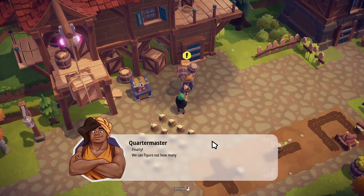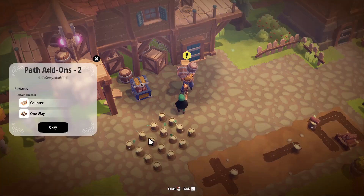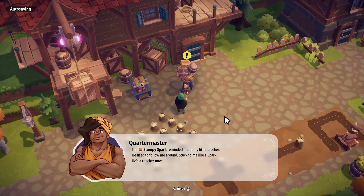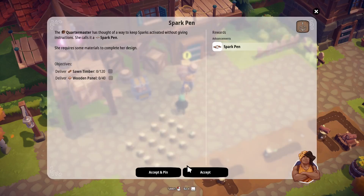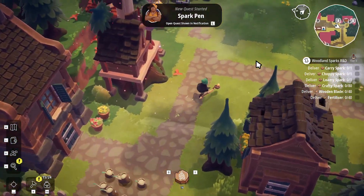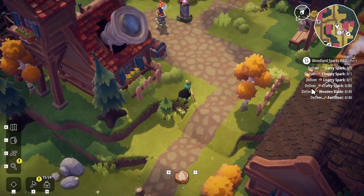Quest one way complete — finally I can figure out how many sparks should go on a path tile. The stumpy spark reminded me of my little brother, he used to follow me around stuck to me like a spark — he's a rancher now. Let's make a spark pen, like an animal pen but for sparks. We just need sawn timber and wood panel, I can do that. The old man needs a crap ton of stuff.